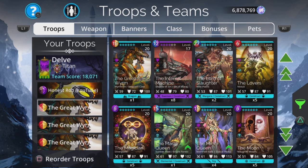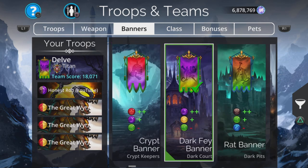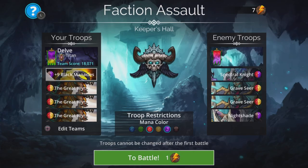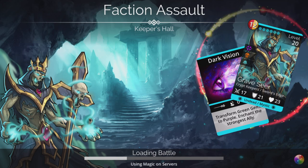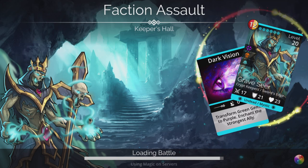So if you can run this team it's going to be super easy. We are going to use the Dark Fey banner — plus two purple, plus one yellow, minus one green — and Titan class with a quick banner. Good to go.